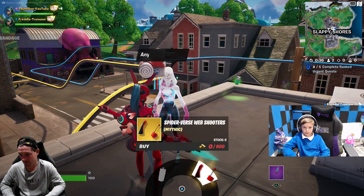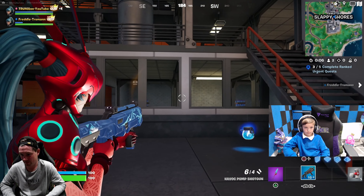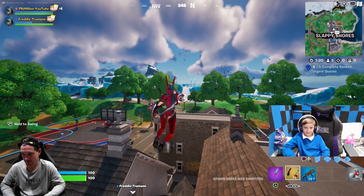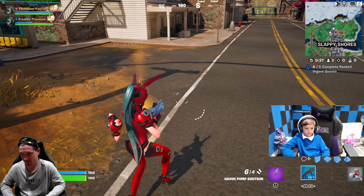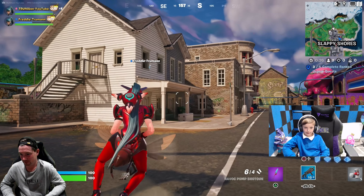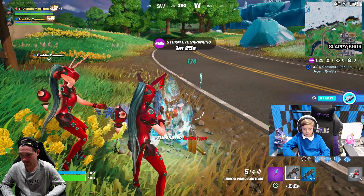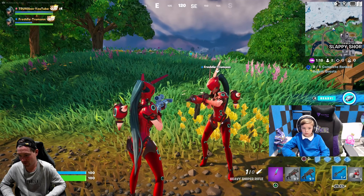I said it in a previous video, but that harvesting tool actually goes really well with Vendetta — it goes perfect with him. Perfect harvesting tool for this skin. This glider is not actually in the pack, but I think it's the perfect glider to use — it's called Turbo Spin. Because it's red and blue, the same colours as the harvesting tool, the Bat Blip, and the skin. And then Reality Graph Contrail — also red and blue, your favourite colours mixed together.